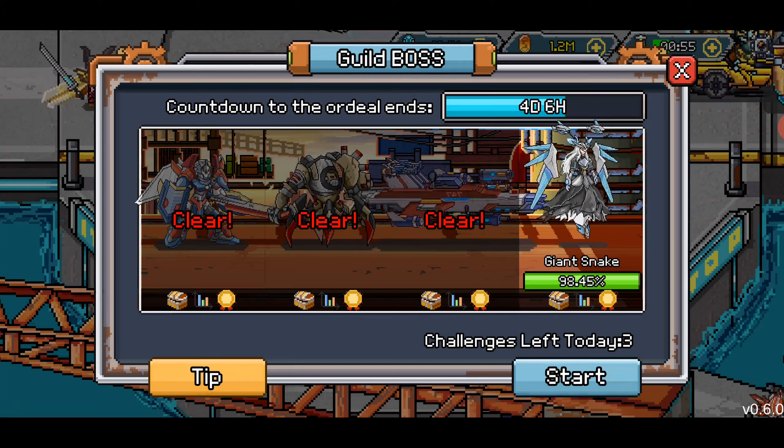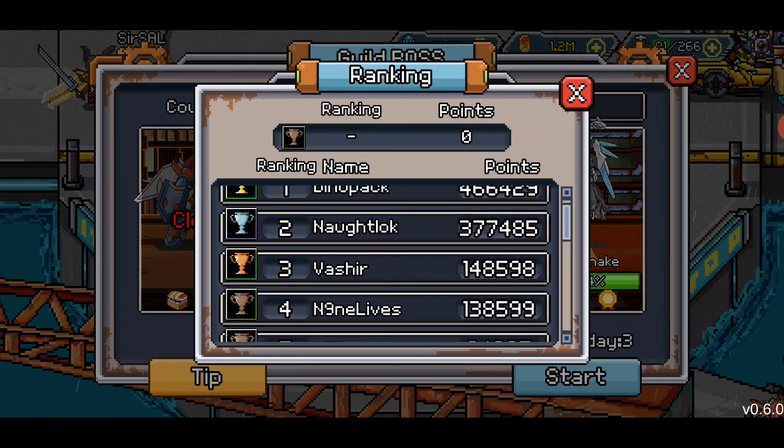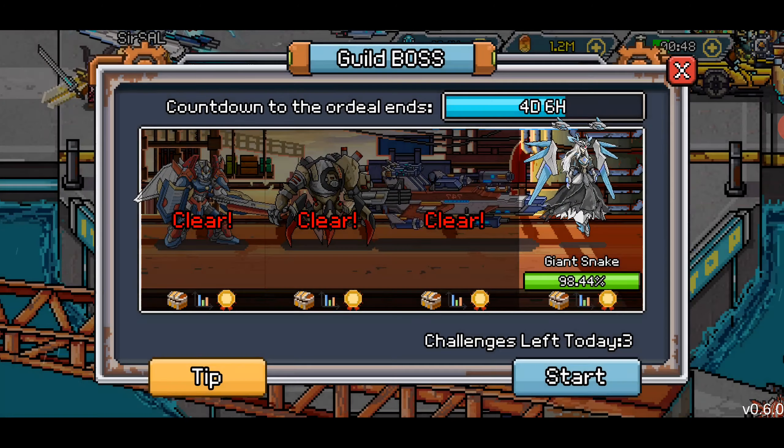I've done the math — he has 90 million health. How did I do the math? I added up all the damage that we dealt, used the percentage of health missing on this guy, and that comes out to 90 million.